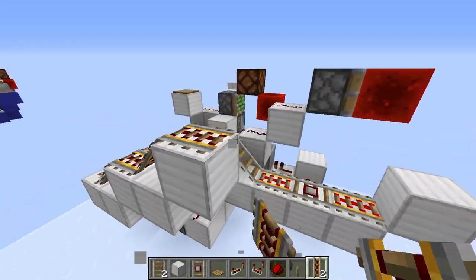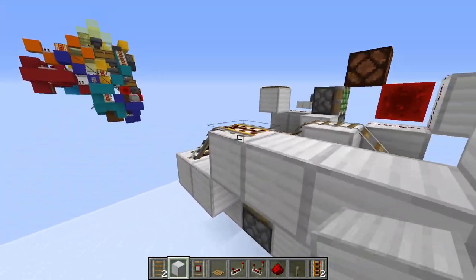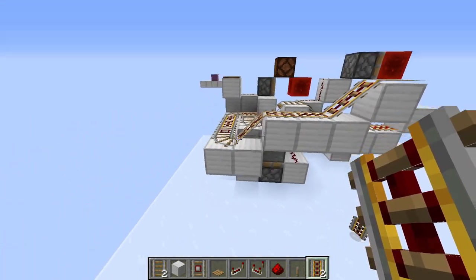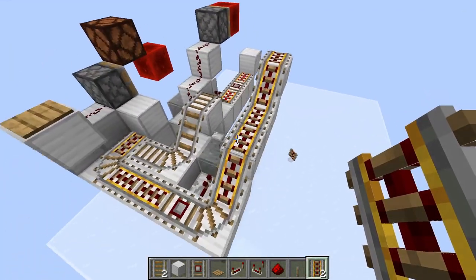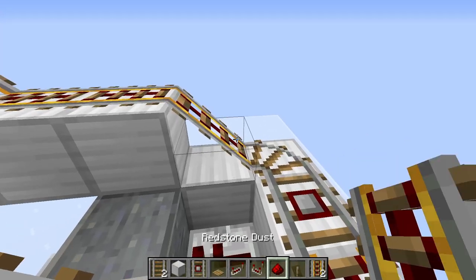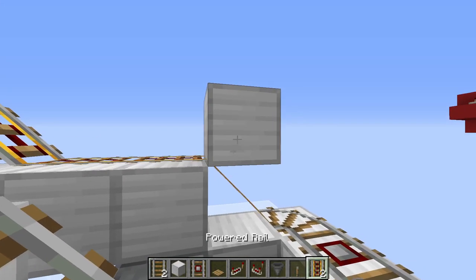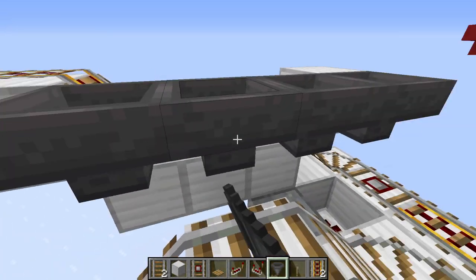Now circle this around and then this is going to go into a powered rail. Go up and then up again over here — one, two, three — just like this. So you have this kind of bumpy system here. Get yourself a temporary block, place it on top there, get yourself some hoppers, and have your hoppers face into here, here, here, and here. Then destroy the temporary block.